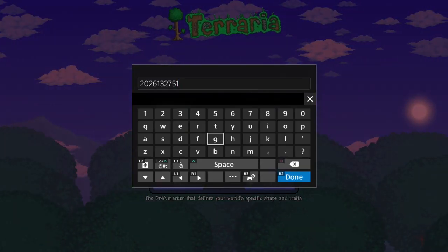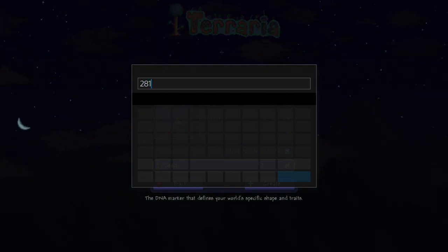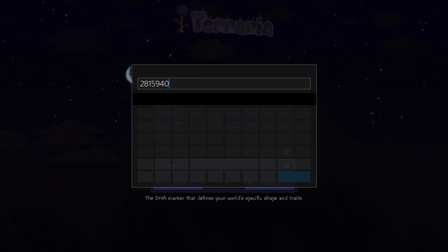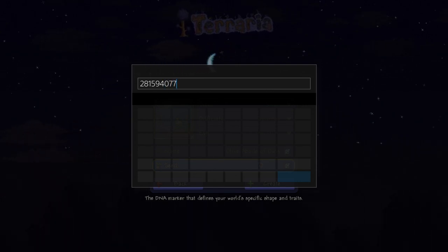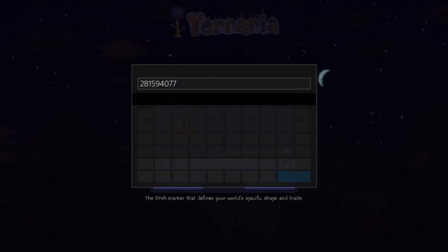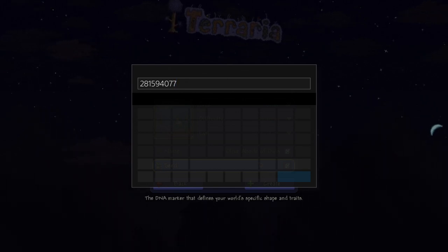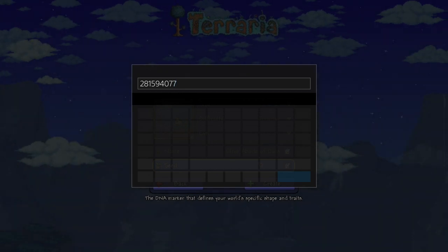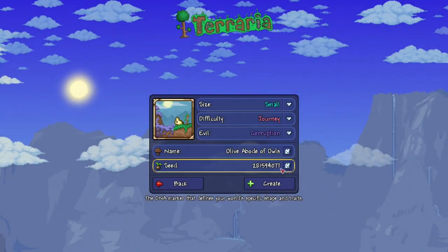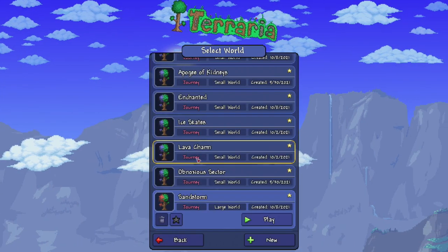The seed number is 281-594-077. Let me check that again: 281, yep, 594, yep, 077. The name of the world I had for this was actually Dubious Woodlands of Cairns — pretty funny. There's your seed right there, you want to pause the video. Write that down. Now let's go back and go get our Aglet.